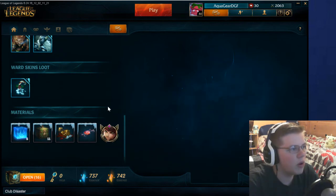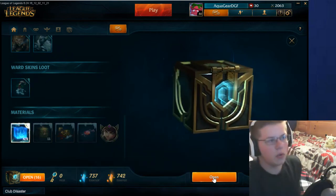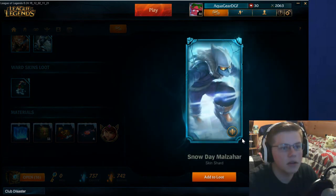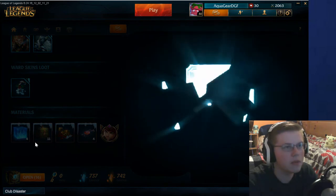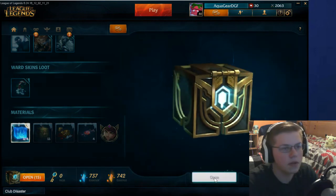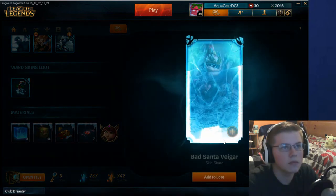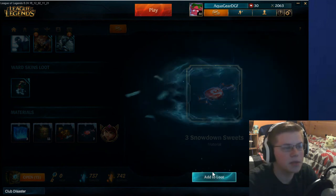And now we have 16 more to open. These are special because they're legacy chests. So we'll open the oldie-but-goodie ones first. Snowday Malzahar — I just got Malzahar, so I could get a skin for him, that's pretty cool. And Snowdown Sweets. Let's open another one. Bad Santa Veigar — that's a legacy skin too. And we got some more Snowdown Sweets.